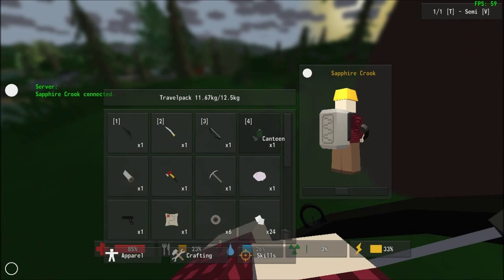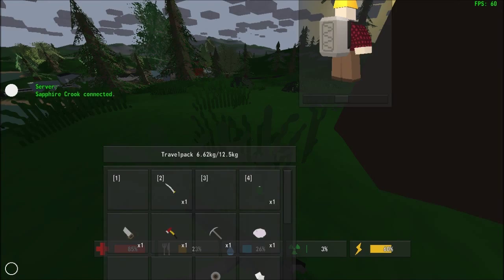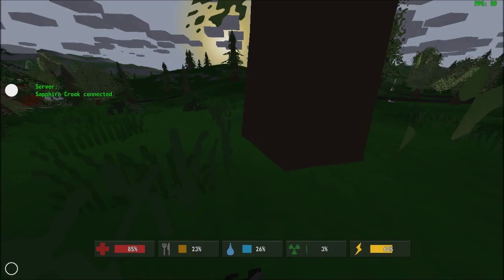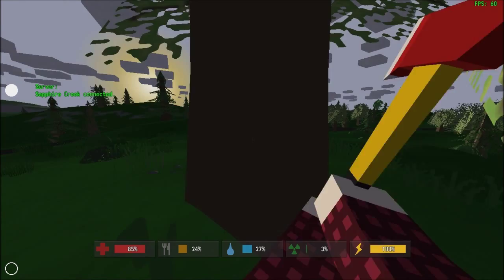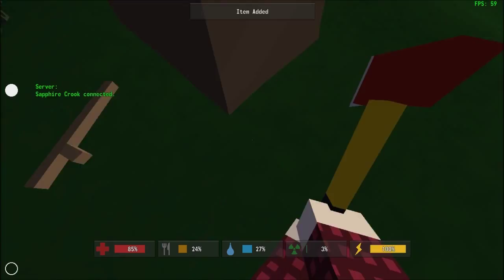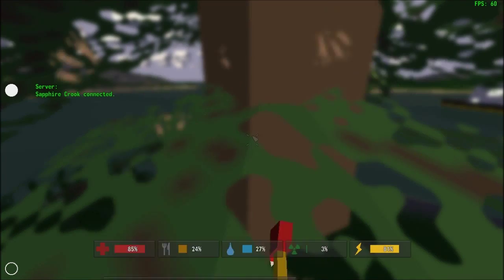We're going to need about 20 logs to build a basic outpost. Don't pick up any sticks — they don't really matter all that much for your operation, because we have a handsaw. We can turn logs into boards into sticks, which is a very fast and efficient procedure. You can pick a couple of them up, but pick them up in bunches of four, because bunches of four is what does the trick.